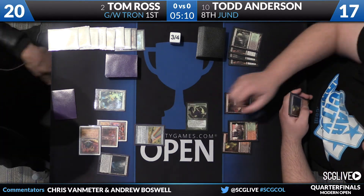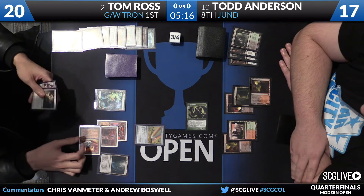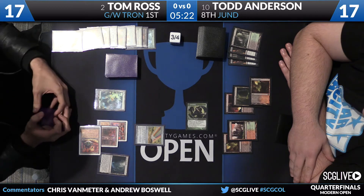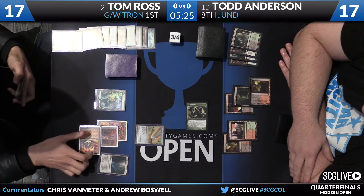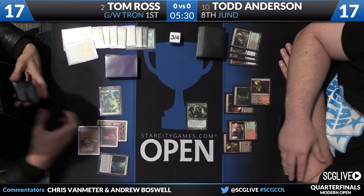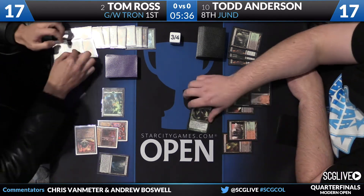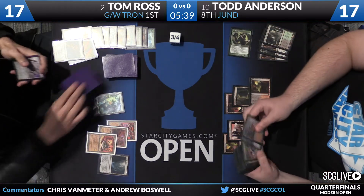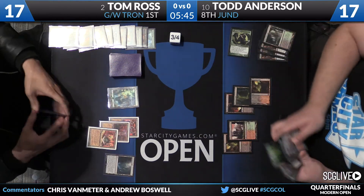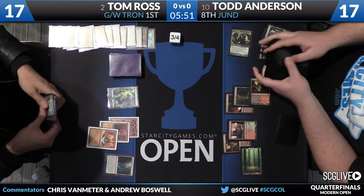We have word that Rob is up a game over Adam, and Matt Ayers is up a game over Dan Musser — Dredge and Affinity both looking to beat their Bant Eldrazi opponents. Tom is considering not using the Path to Exile now, since if he just hits another land drop he can cast Ulamog, which deals with the Tarmogoyf anyway. He does have breathing room and can be frugal with removal.